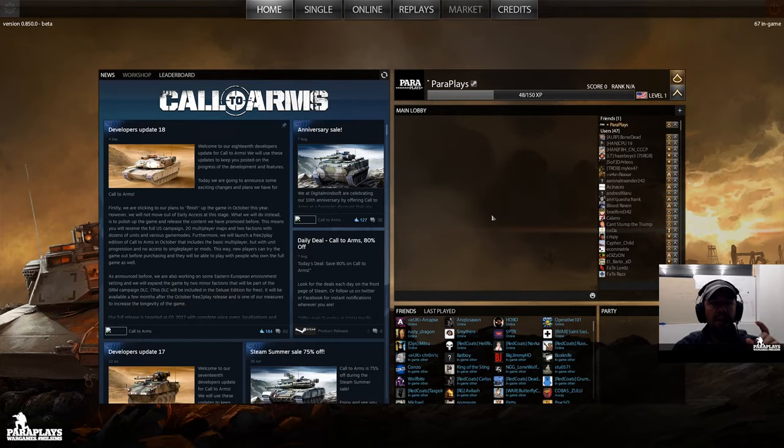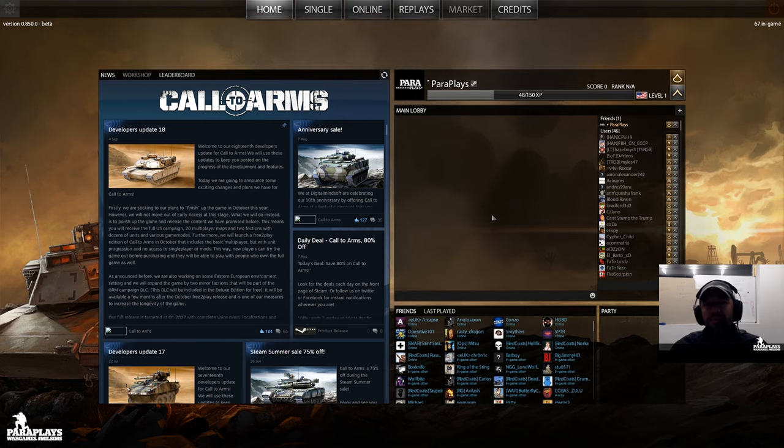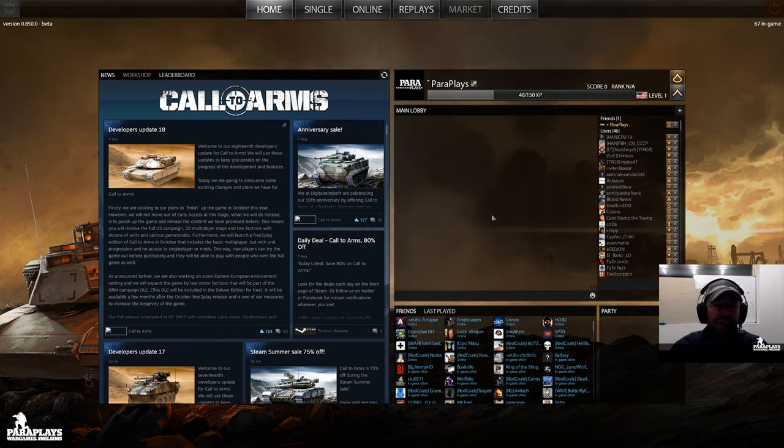Hello and welcome to another video from Paraplayz. Today I'm going to be playing Call to Arms. Now if you've played Men of War — Men of War Assault 2? One of those, I've forgotten the name — then this is going to be very familiar to you. This is basically a standalone version available on the Steam Workshop for $18.99, but if you go to places like King Gwynn or CD Keys, you can get the Deluxe Edition for less than £10. I do like my strategy games and this is a game I used to play a lot, but found it very difficult in multiplayer — the more you get your ass whooped, the less you want to come back.